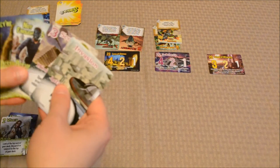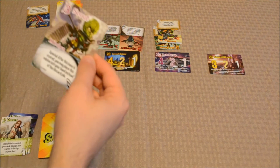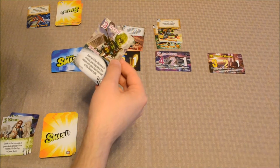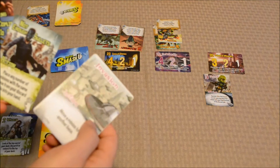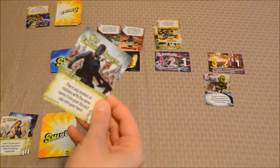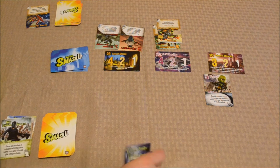My turn. I will play a Scout — the only minion card I have. After this base is scored, you may place this minion into your hand. I'll go ahead and put that here. And for my action, I will use Not Enough Bullets — place any number of minions with the same name from your discard pile into your hand. So I'm going to take the Gravedigger cards out of the discard pile and put them into my hand. I don't think there are any end-turn effects here. Now it is your turn.